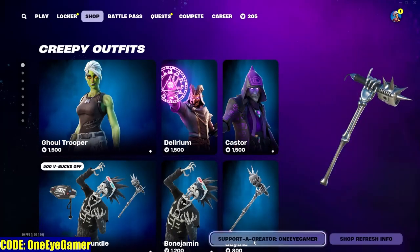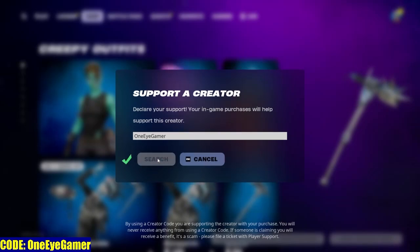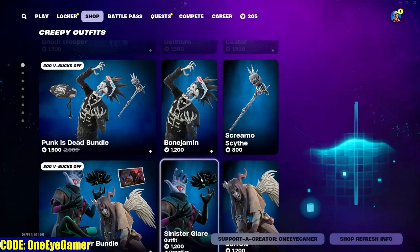Make sure if you're going to get anything from the item shop, go down here to support a creator and type in my code — it's 'one eye gamer'. You can do it any way you want, fancy or all caps, it doesn't matter. It helps and supports me and it's free for you to use, so I appreciate everybody using it. You guys are legends.